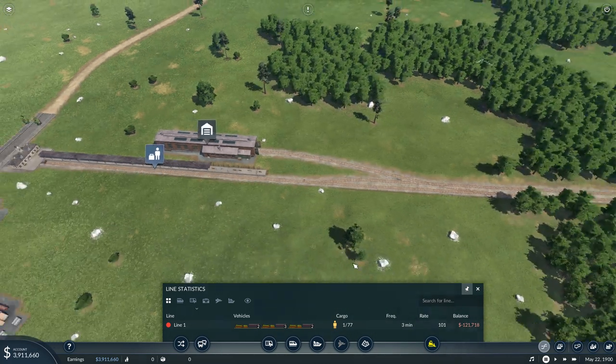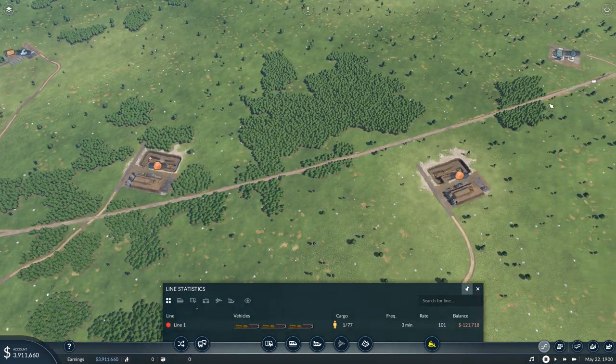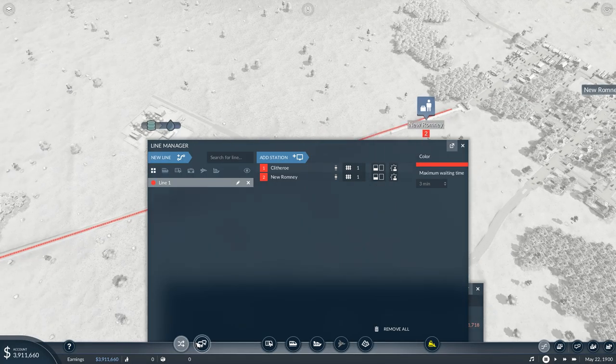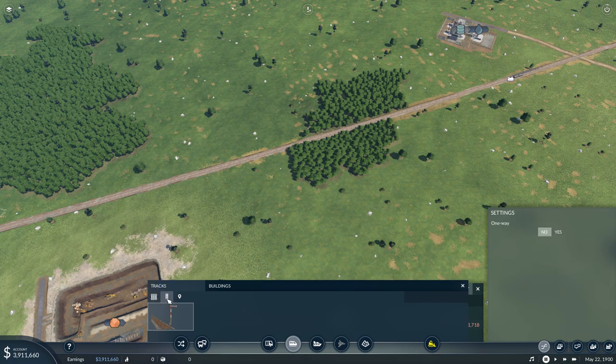That's because currently Transport Fever sees the whole route as one huge section of tracks. If we subdivide this into smaller sections of track, that's going to make it far easier — and that's what you want to achieve. So once again, into the train development tool; instead of tracks, you go to the second tab: signals.